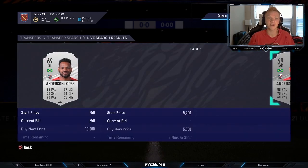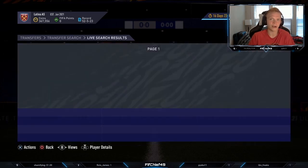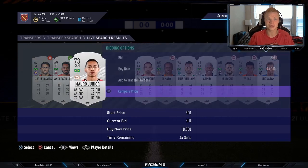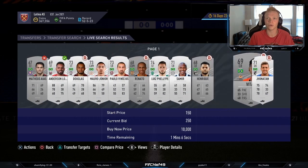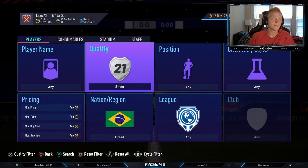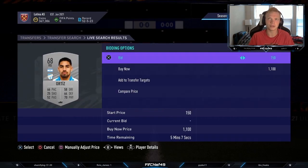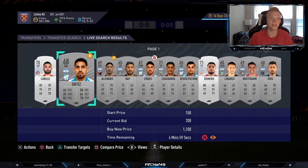Like this striker with 88 pace and 70 shooting — this is a good example of a card where you want to check the price because he's going to sell for 800 coins rather than 450 or 500. If you get cards that are good in game, always check the prices. You can see how many of these have no or very low bids on them. I'll typically rotate between Brazil and Argentina, doing them both at the same time, or if someone is doing one method, I'll just stick with the other nation.